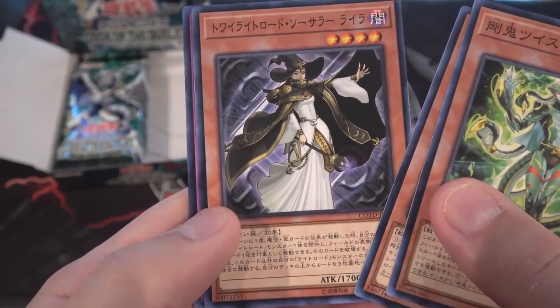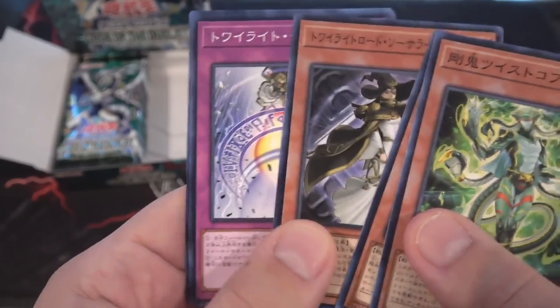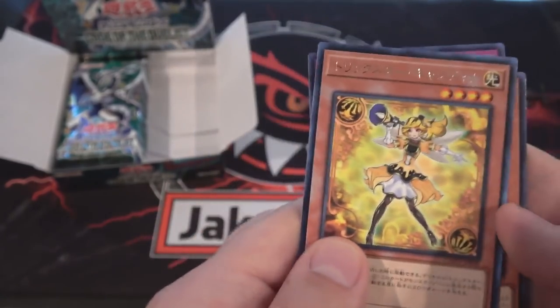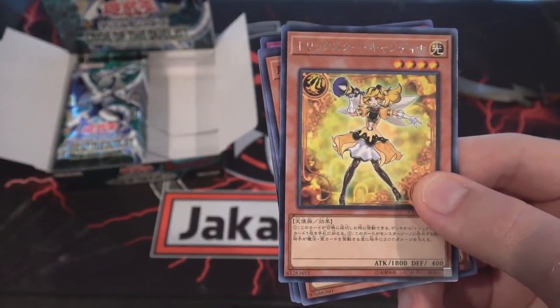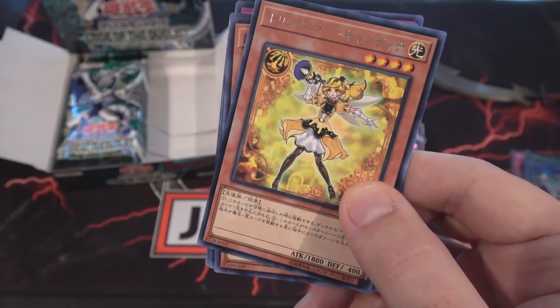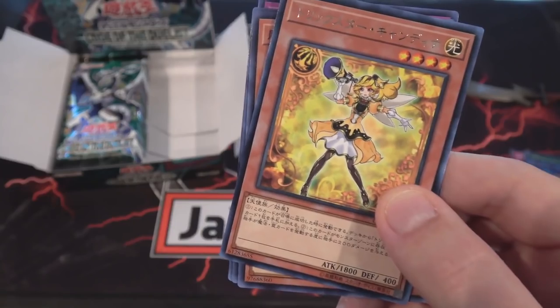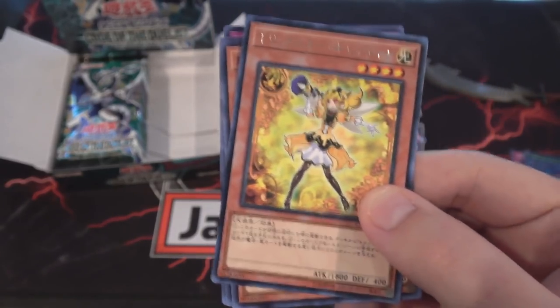We have Jane, and we have Lila — I think I said Lumina before. If I did, sorry, that's Lila. I might have said the wrong name; sometimes I forget some Lightsworn names. And then another Trickstar — I'm actually going to look that one up. It is Trickstar Candia, evidently.